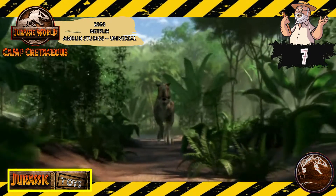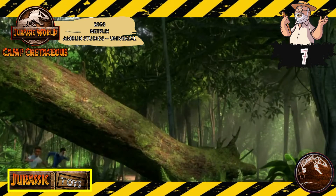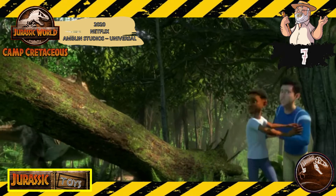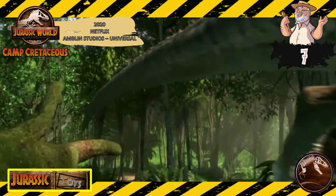Ya en el puesto número 7 tenemos la escena de la primera aparición de la Carnotaurus Toro. Esa donde por primera vez se le da un rol más antagónico a este dinosaurio en toda la saga Jurassic.